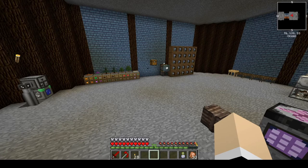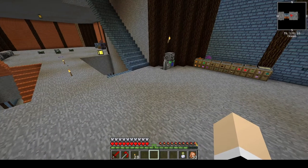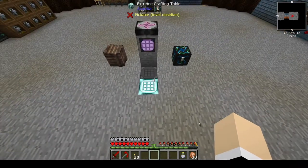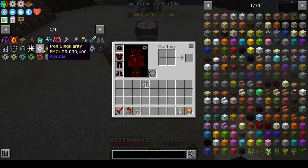Welcome back. I'm Nicole BW and this is Stoneblock 2. Today we are going to make a neutronium compressor so that way we can get started on the singularities.